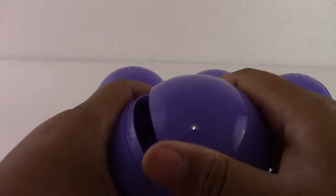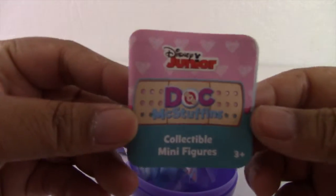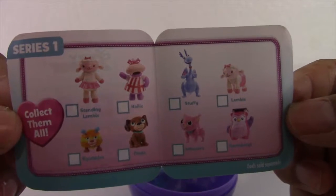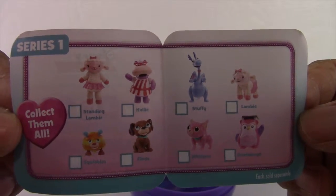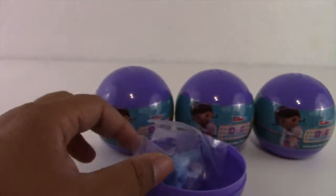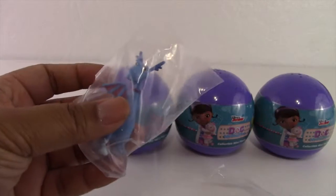I wonder which one we're going to get. Which character are we going to get? Let me see, hold on just a second. So here are all the characters that you can get. Like I said, there are 8 characters that you can collect. And this is Stuffy.